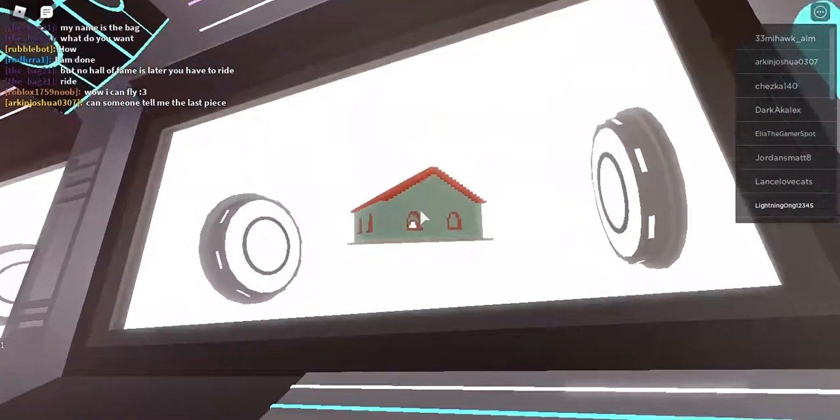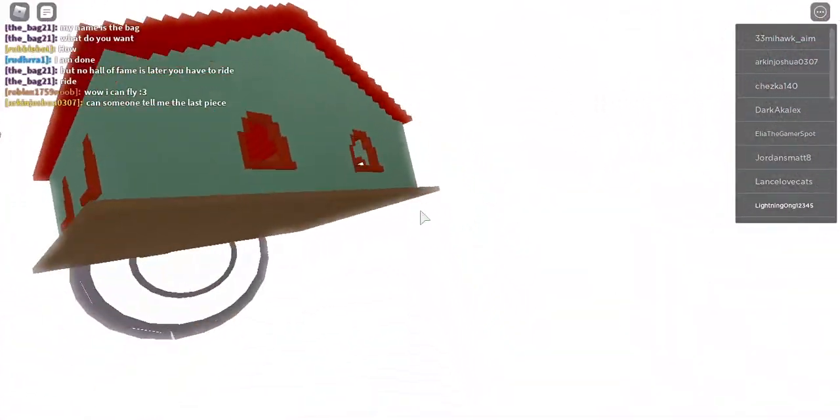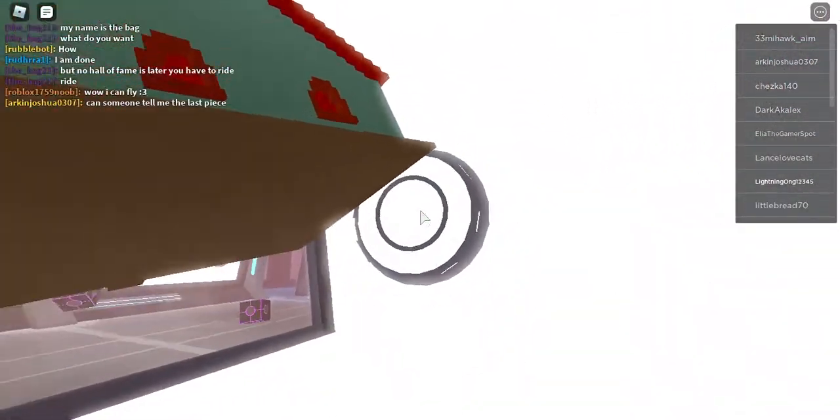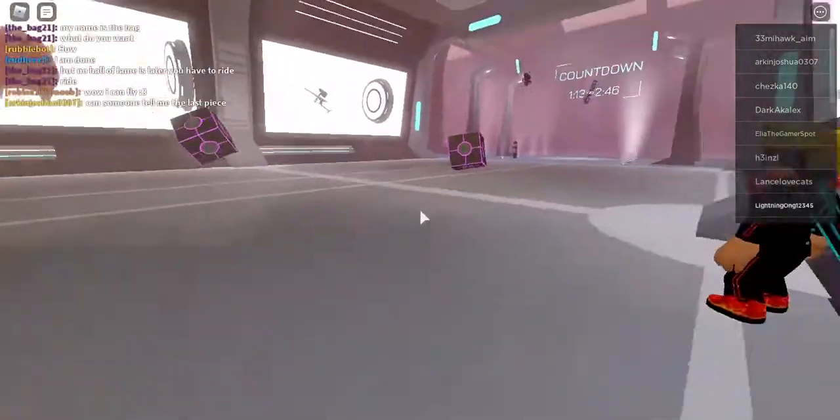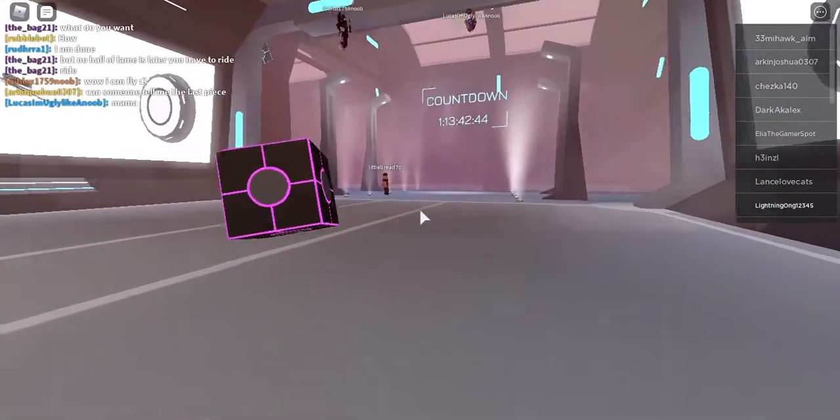There's also an item right here next to this area — press E or hold E to collect it. The next item is behind this brick house right here. There's going to be a plus sign right here behind the house, so press E to collect that.